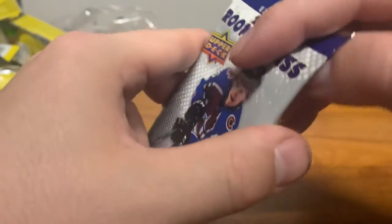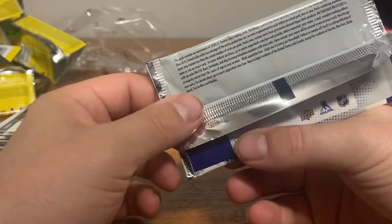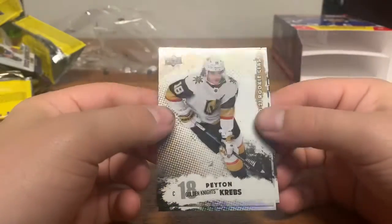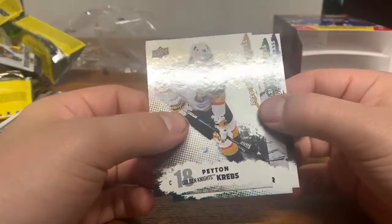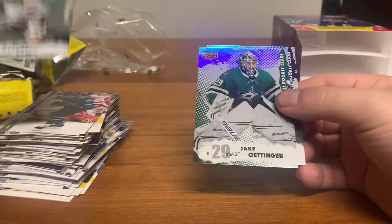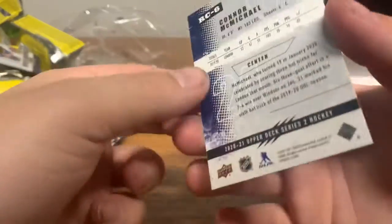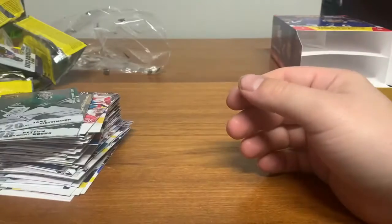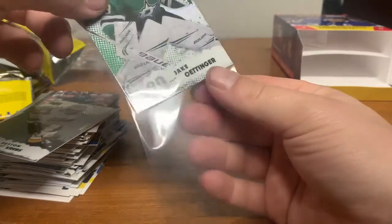Let's get into the rookie pack — I'm not sure if you can pull Kaprizov from here, I haven't seen one but I guess it's possible. First off we got a holo — Peyton Krebs, that's a good one. Looks like they're all holo. We got Peyton Krebs, Jake Oettinger, and Connor McMichael. Krebs is a good one to get, doing pretty decent. Oettinger has a bright future in Dallas after Bishop.